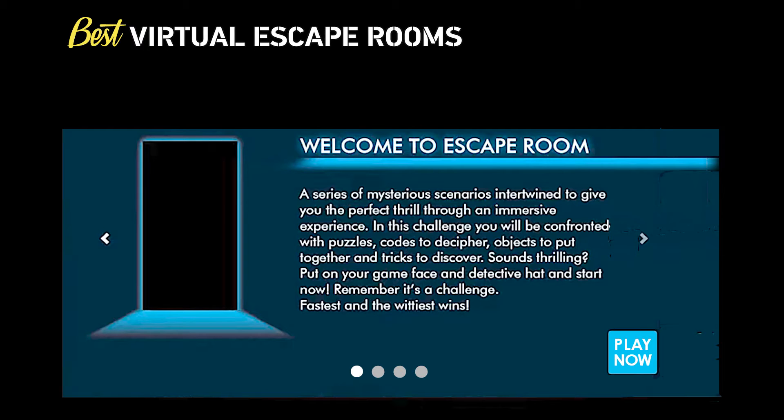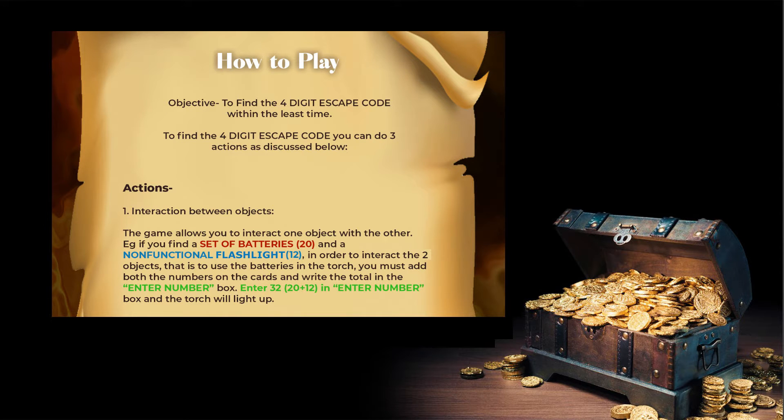On the welcome page, it's very important for you and your team to first go through all the informative slides. These contain the theme overview as well as the rules of the game. When you arrive at the How to Play section, it will explain the actions that you will take throughout the game.